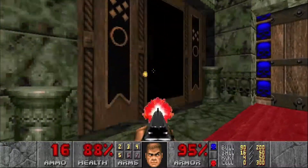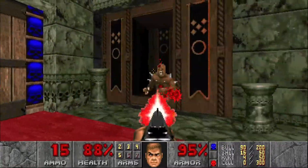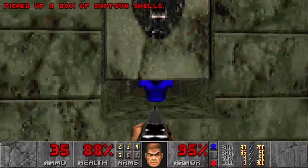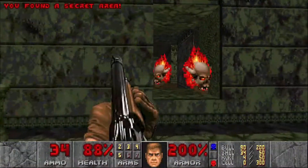Let's head in here — two imps at the end, one of them guarding some shells which we're gonna grab. Then we're gonna open this up for a secret mega armor.